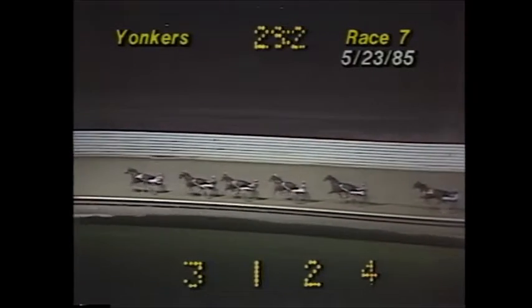Around the turn and down the back stretch, Spin Easy Time on the outside leads by three-quarters of a length. Max's Image on the rail second, gap of a length and a half. Basheert third. Base Back fourth. Three lengths back to Flash Jack fifth, gap of three more lengths. PT Jetliner sixth. Two and a half lengths back to The Emperor trailing the field seventh. Quarter time is 29 and two.